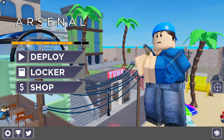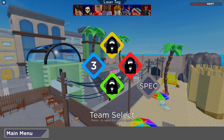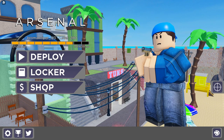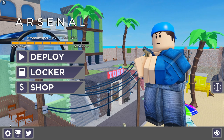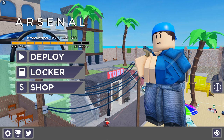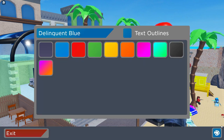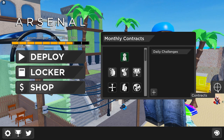The last thing I want to talk about is the menu screen and how to navigate it. There are three main things on the menu: Deploy, which puts you into the team select menu where you can either spectate or choose a team to spawn in; the Locker, where you can change what skins and characters, knives, and kill effects you use; and the Shop, where you can buy crates to get items for your locker. There are also badges, settings, Twitter codes, and you can change the color of your entire Arsenal interface.